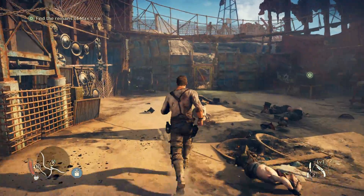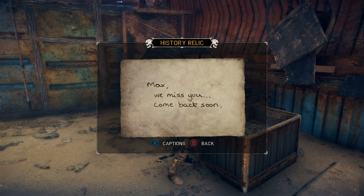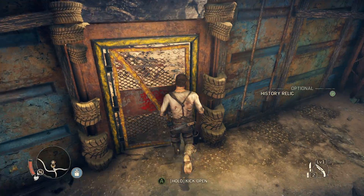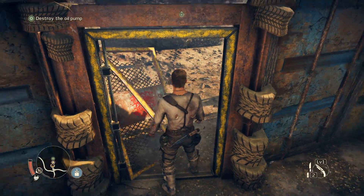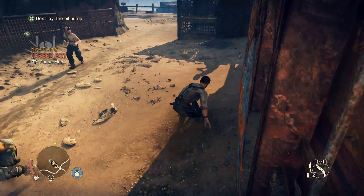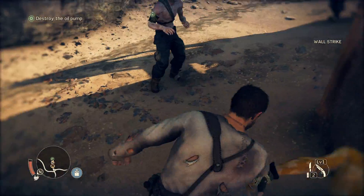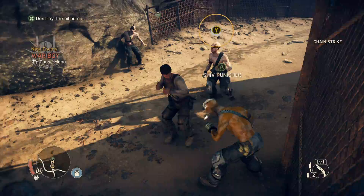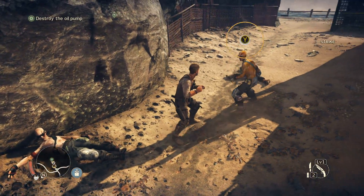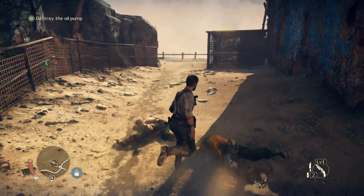This was the camp that my car was taken into at the very beginning of the game. Unfortunately, my car is no longer here. But we do have this picture of Max's family — very sad. So, let's get a little bit of revenge and mess up this camp. These guys — you want to dodge and counter them, otherwise you can't really hit them. You've got to take them off guard. They've all got shivs on them, so you want to be very careful fighting them because they can really mess you up.